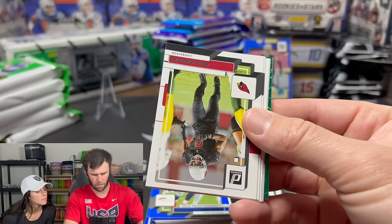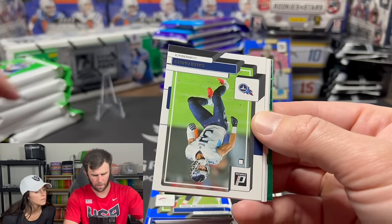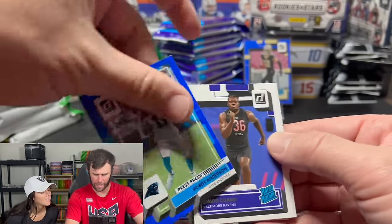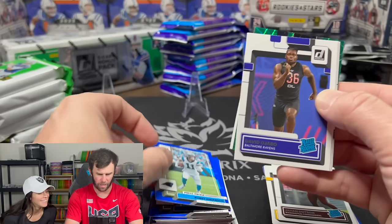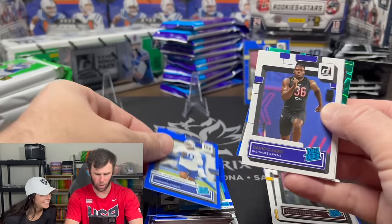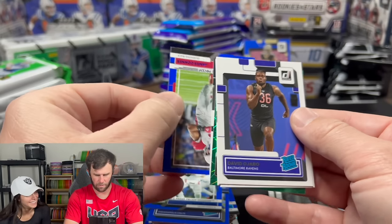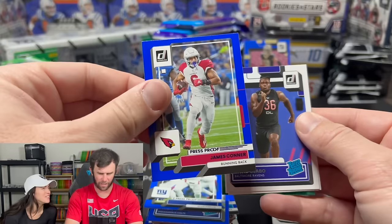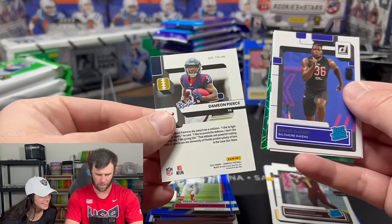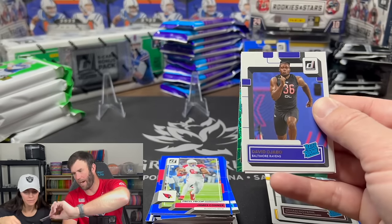Nick Bosa. I almost gave away what the optic is because it's so slippery. Robbie Anderson. Jelani Woods. All you commenters coming after me. Damian Pierce — that's a nice rookie, a good value pack card.